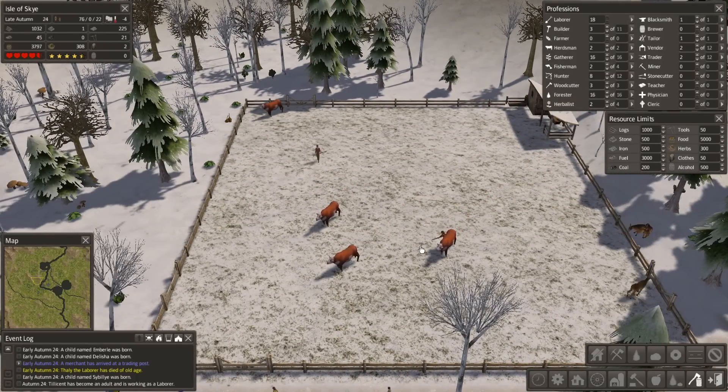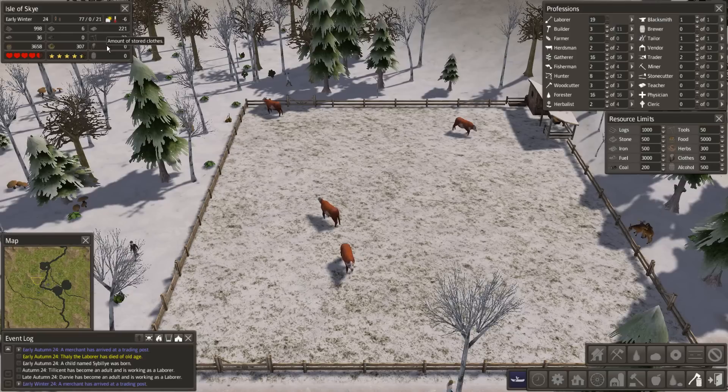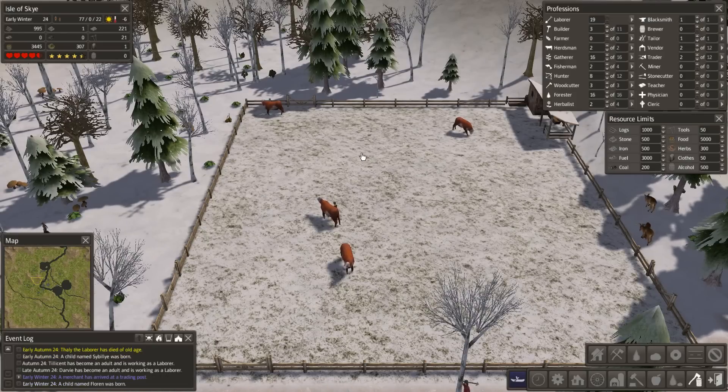They're in the field, they're happy. Now they're going to start multiplying until they get up to however many this can hold - so 20. Once they get up to 20, any more that are born get killed and turned into meat and leather. That's great because we need clothes. Our tailor can produce a lot more clothes if we get some more leather, so once this gets to max it's going to be seriously awesome. A full blown pasture of 20 cows is going to produce a decent amount of leather.